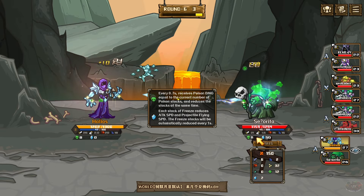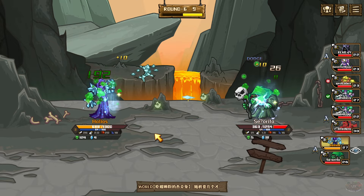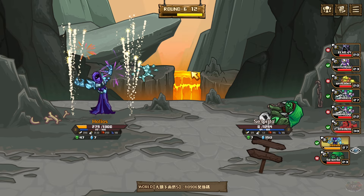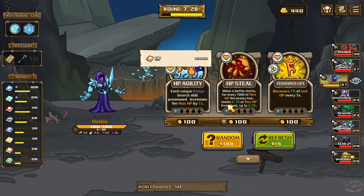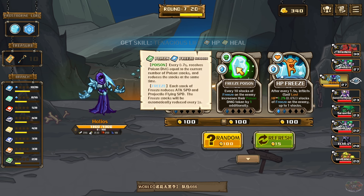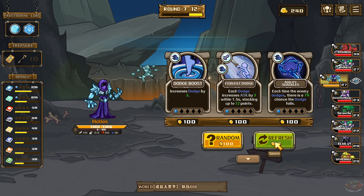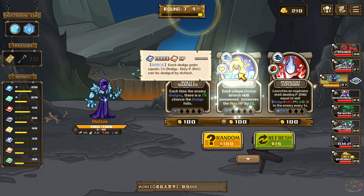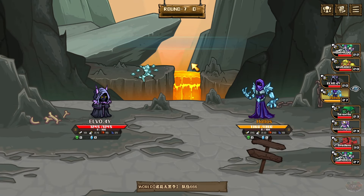Gotta go with the freeze attack. This is a poison character — this poison's gonna be a thousand on me, or it should be. Look at my freeze — see how everything just comes up? There's the poison. In theory it should be a ton of poison. When the battle starts, for every thousand HP the enemy has, steal max HP from them. I'll just go recovery there. Let's do that one and then put some poison on. We'll do crit freeze crit — that's what we're looking for. Now we're starting to get rare skills, which is excellent.